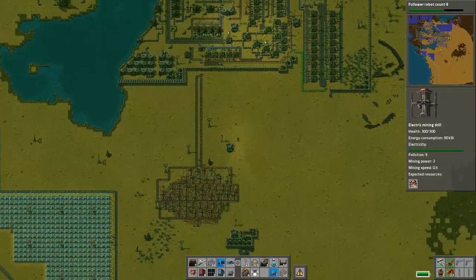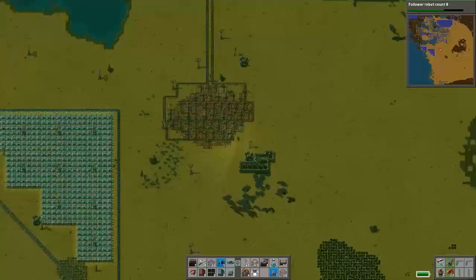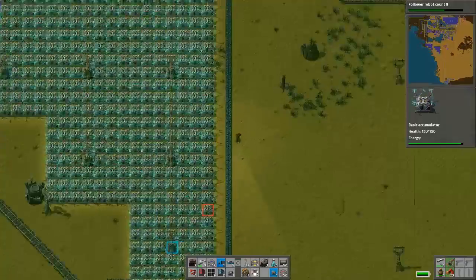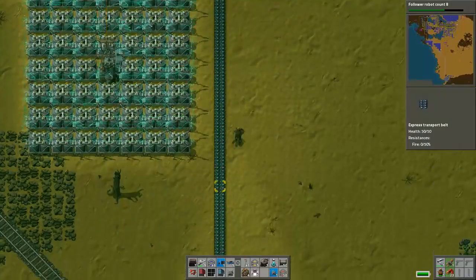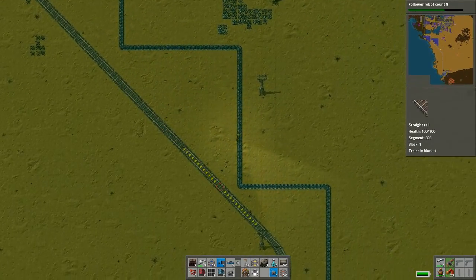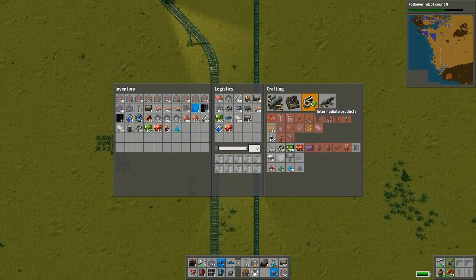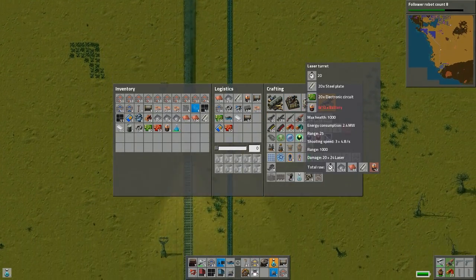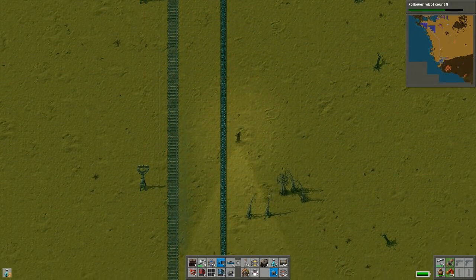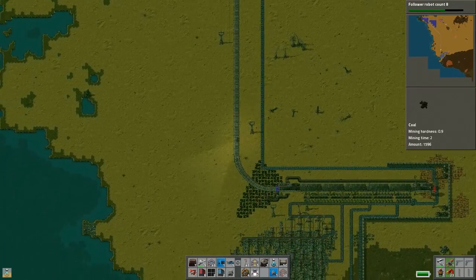I put those days behind me. I'm gonna be honest though — looking at it now we have so much raw iron just sitting there, we just need to process it. Which means making laser turrets, drone ports, and then it's all safe. I'm gonna try and amp up our iron plate production.